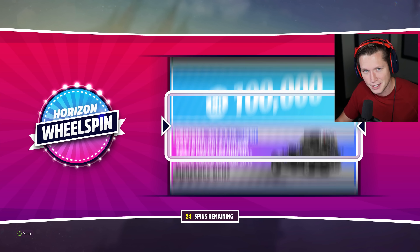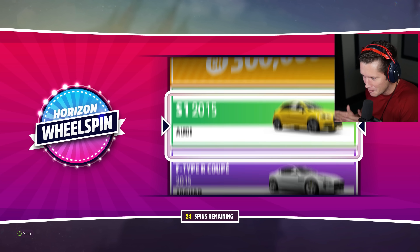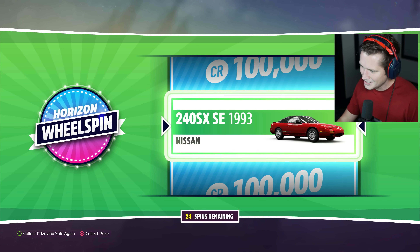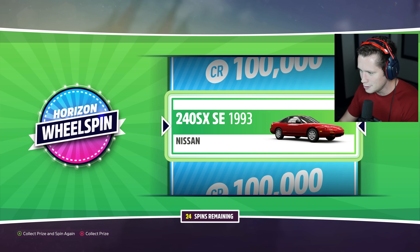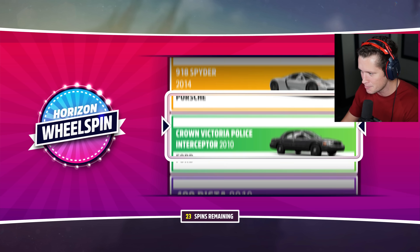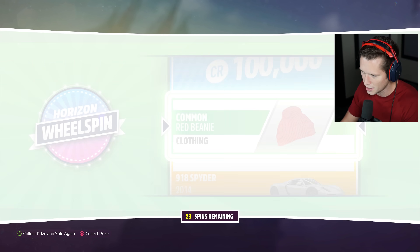All right, here we go. Come on, bring me some luck. I saw 300K in there — not going to get it. 93 Nissan 240SX. A lot of you guys probably weren't even born when that thing came out. So we're just going to skip on by that. It's actually a pretty sick car — we'll probably check it out.